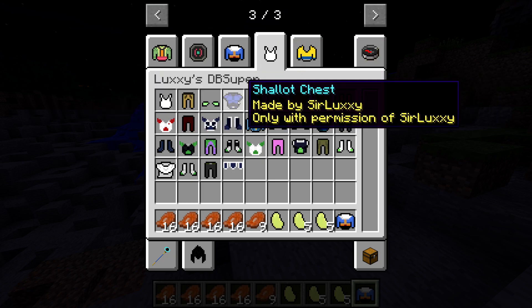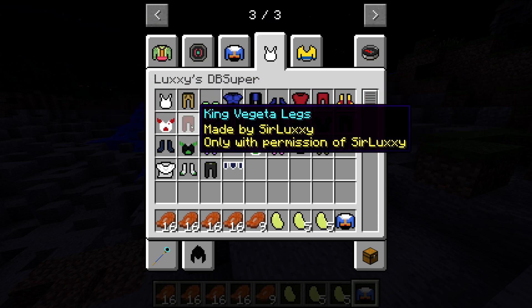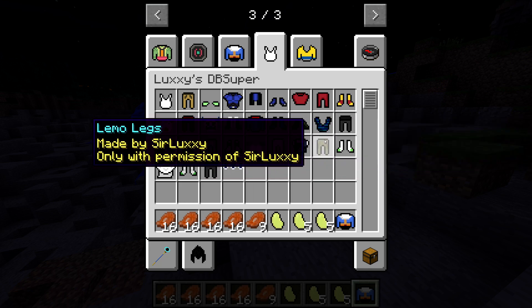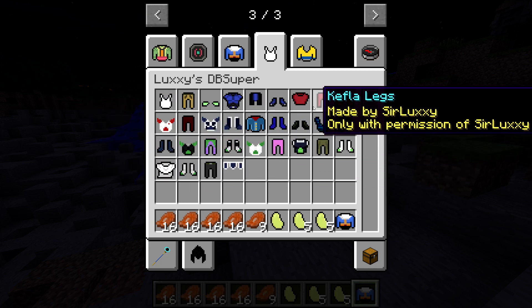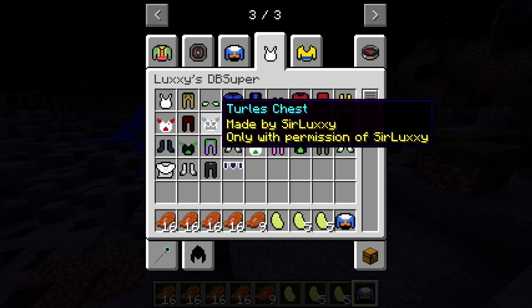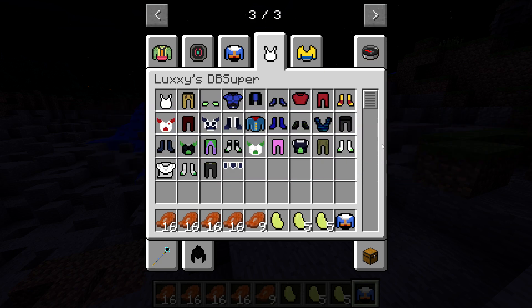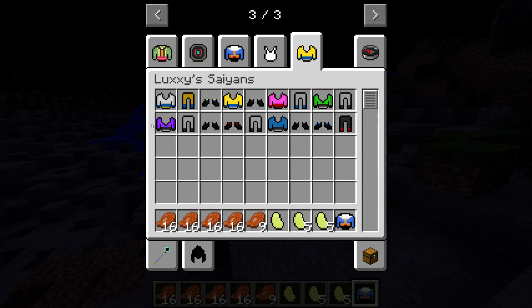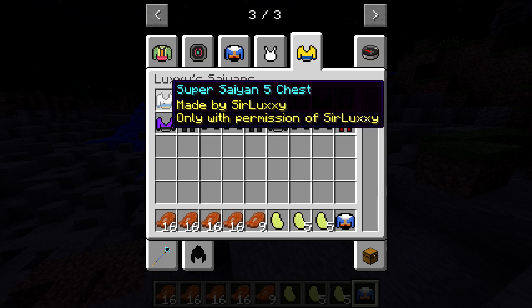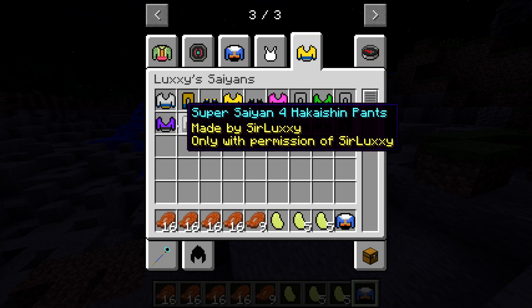We have Roshi's gear, and what's this - Shallot? He's from Dragon Ball Legends, pretty sure. Kefla, King Vegeta's armor - it's like a mixture of Super Dragon Ball, the Broly movie, and random characters from Dragon Ball Super like Kefla and Shallot from Dragon Ball Legends. Turles as well. And we have Broly armor which I believe is also in a normal mod of Dragon Block C. Then the last pack - we have the Super Saiyan 5 chest piece.